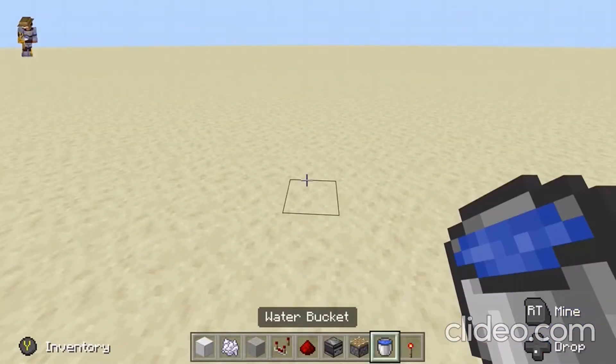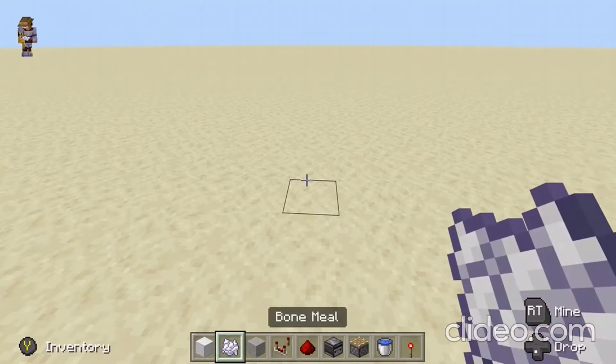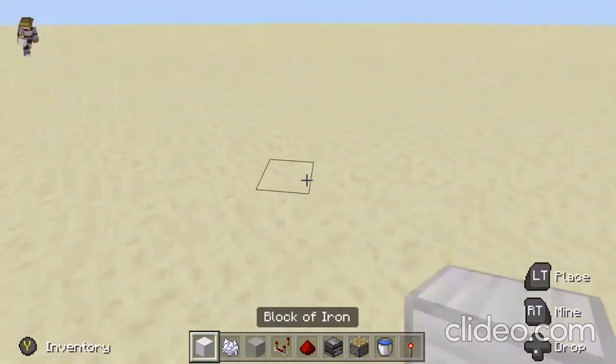You're just going to need some blocks, a redstone torch, a bucket of water, a piston, some redstone dust, and of course the concrete powder that you're going to be using.